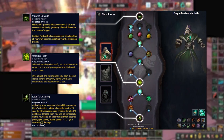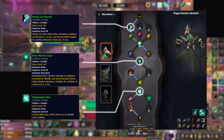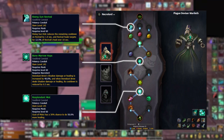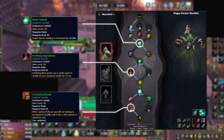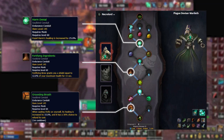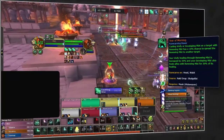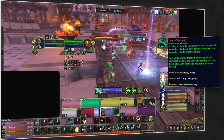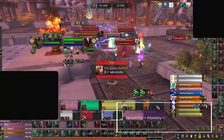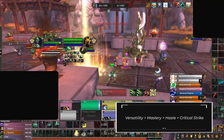For soulbind choice it's all about Plague Deviser Marileth, simply for the added mastery from Volatile Solvent, the immunity to crowd control with Ultimate Form, and of course Kevin's Oozelings. Following the route on screen, you forgo finesse conduits and instead pick up Rising Sun Revival, Resplendent Mist, and Bone Marrow Hops as potency, then Fortifying Ingredients, Grounding Breath, and Harm Denial for endurance. For legendary, craft Tear of Morning — this buffs your overall healing and gives you a chance to spread Renewing Mists for more AoE healing in teamfights. Since this build centers around Gust of Mist healing, stat priority is versatility and mastery, with haste and critical strike being weaker.